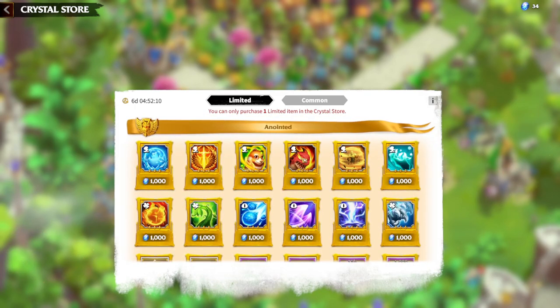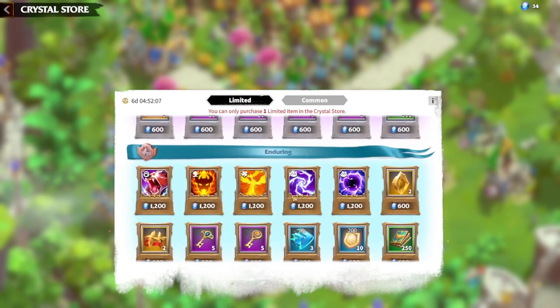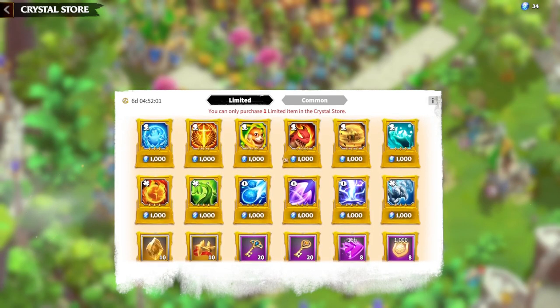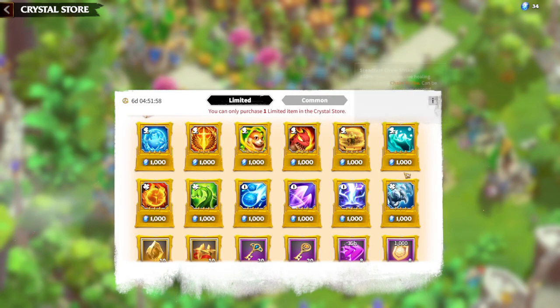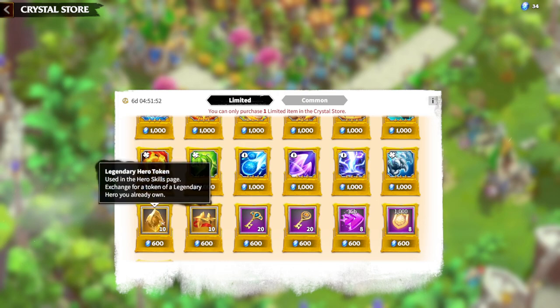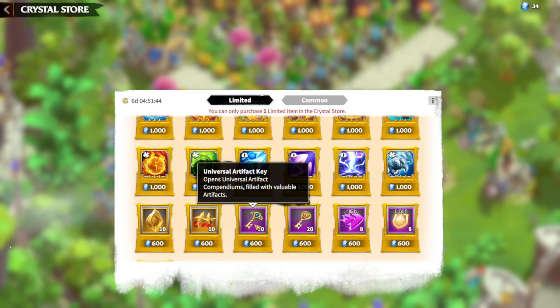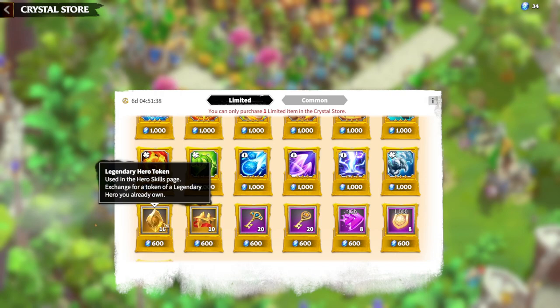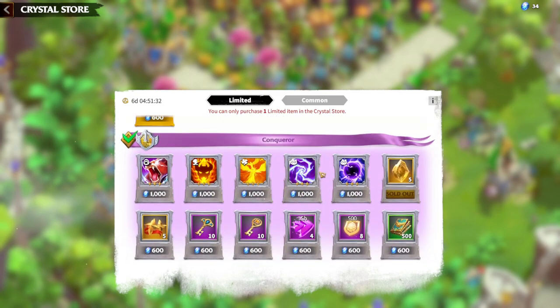There are three compendiums: Anointed, Conqueror, and Enduring. Regarding Anointed rewards, they added more warped skills like three-star skills, but still in my opinion the most valuable thing to get here is legendary hero tokens, because that's the rarest reward in the game currently. We will get a lot of gold keys, artifact keys, and legendary medals just by playing, but legendary hero tokens are still the priority.